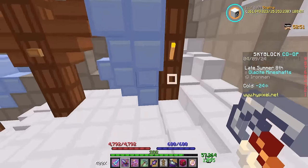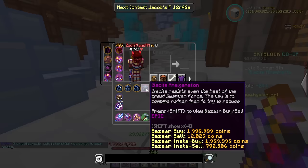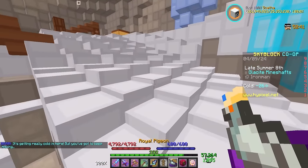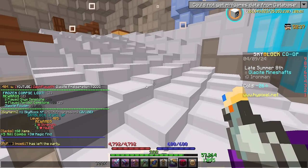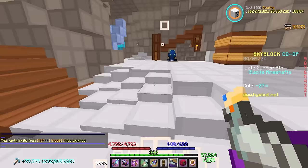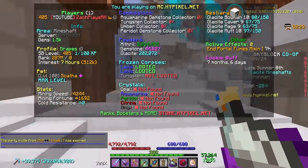Quick little update to start today's video off. Just found a mineshaft, went through, found some corpses, and I actually just got a glassite amalgamation from one of my corpses in this lobby, which is kind of insane. We also just leveled up — level 405 — so we are progressing quite well. Had all my commissions to hand in as well, have a new batch, but so far things are going really well.